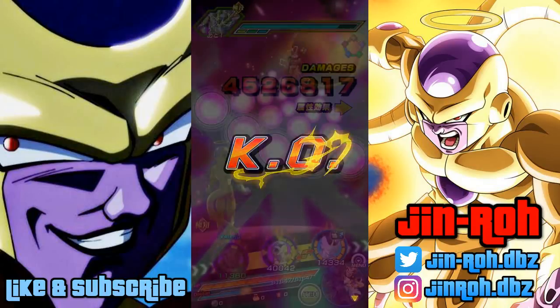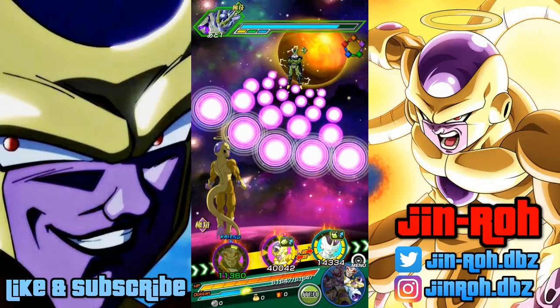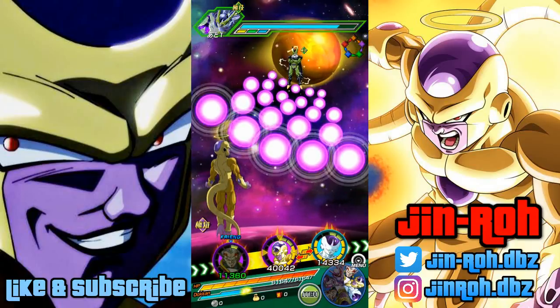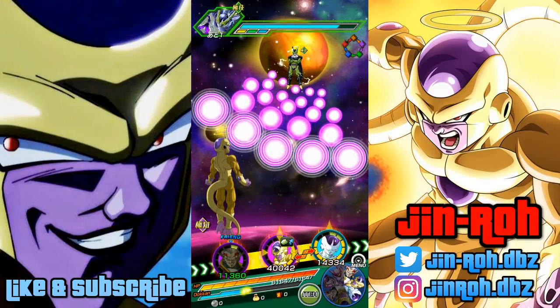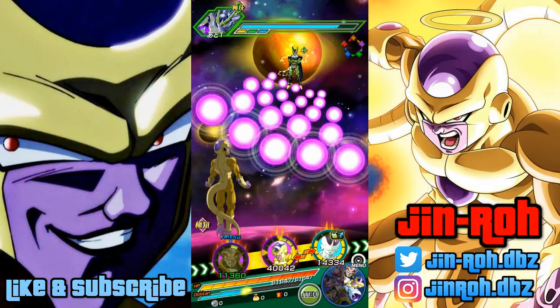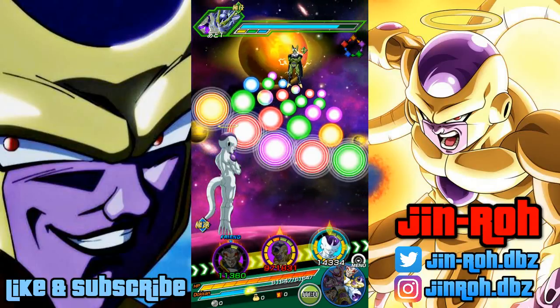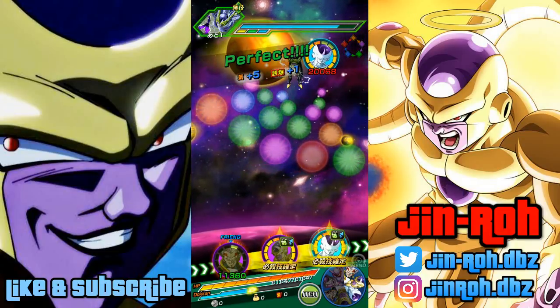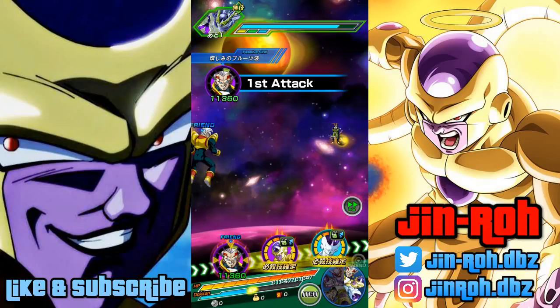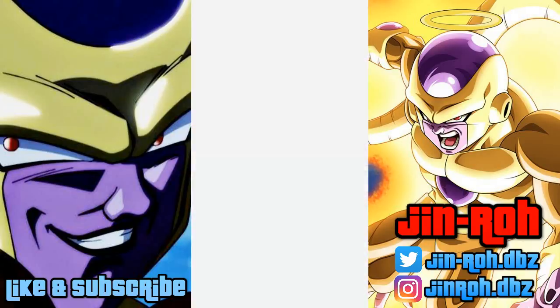Alright, I got the type advantage against Cell, and looks like his attack power is a little bit higher than it was last time. I was able to get everything filled with the intelligent type sphere, so he should do a pretty decent amount here.